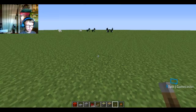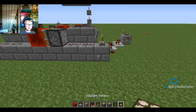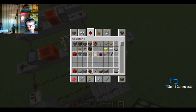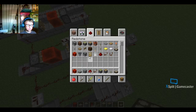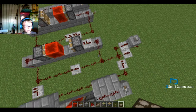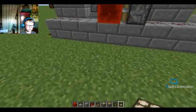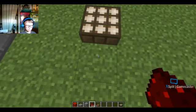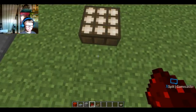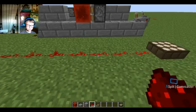Now I'm going to show you something very cool. In the 1.5 update they added the daylight sensor, the comparator, weighted pressure plates — heavy and light — and probably hoppers. It was the redstone update, and they also added the block of redstone. The daylight sensor is super simple and cool. You can place redstone beside it and see it turning on. Watch the redstone — it's on during the day. Watch what happens when I turn it to night — boom, it only has two power now.